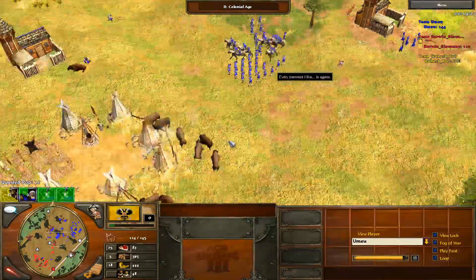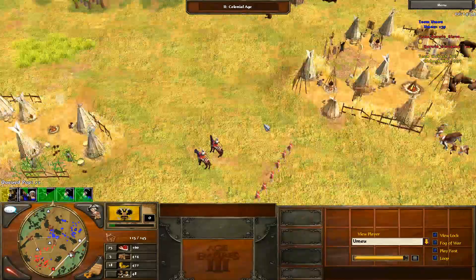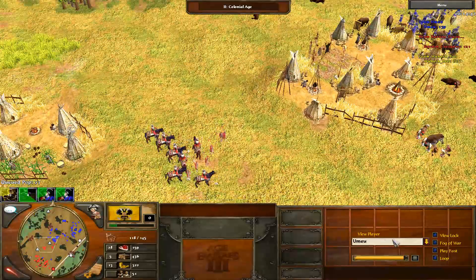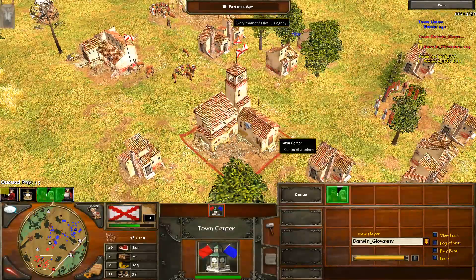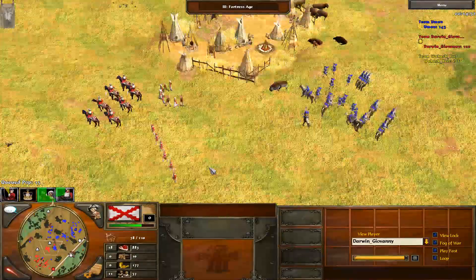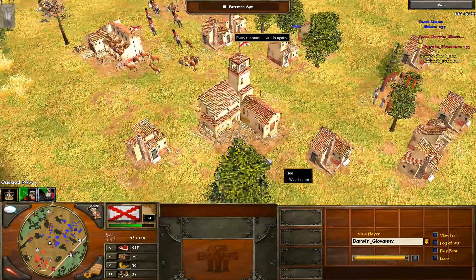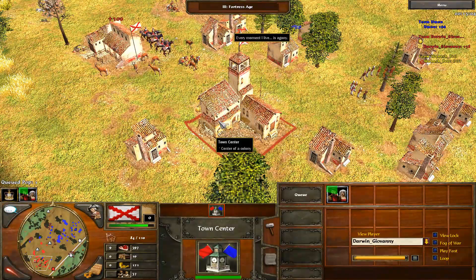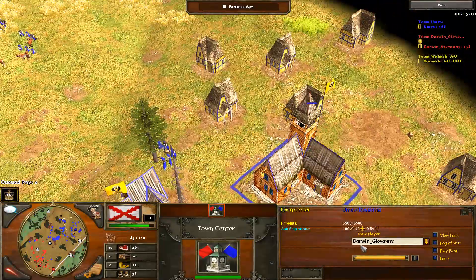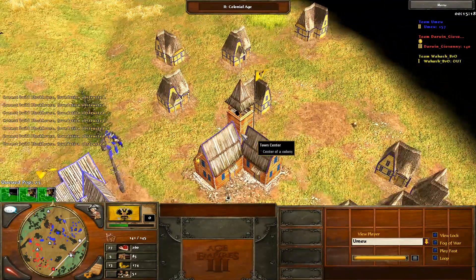That second fight and the first fight both not going well for red — that is the turning point of the game. Russian economy: 51 gatherers for blue; Darwin Giovanni has only 37 for red. Blue is just going to be out-massing him. There will be 5 more lances, 5 Hussars, and he still has Highlanders — so we'll still see a fight play out. Interestingly, Darwin Giovanni was possibly one of the best players with the Russian civilization in my previous commentary, and here we have YumiYu, one of the best Spanish players — they've switched civilizations, which I find amusing.